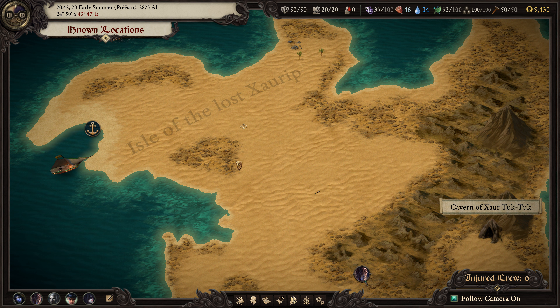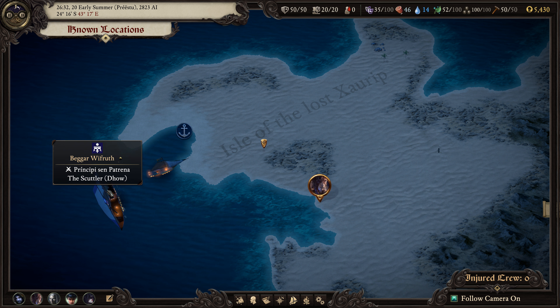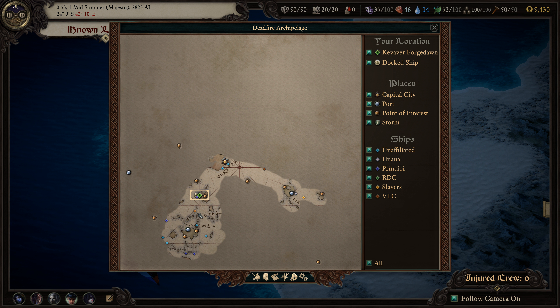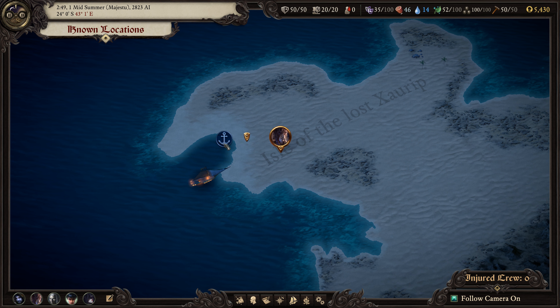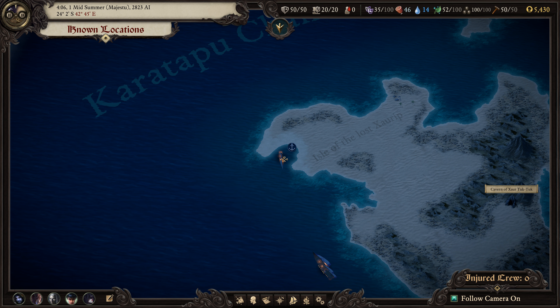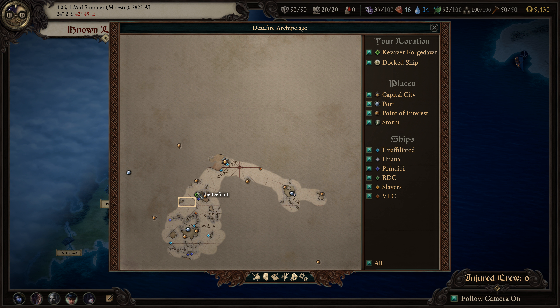We go back to the Isle of the Lost Xorib, as we've named it. There's a beggar with truth from the Principi. We're still on the quest mapping the Arp Keep Lago - discovered an island inhabited by a clan of Xoribs. Let's see what else we may find here, a little bit to the west. There's a burial site.